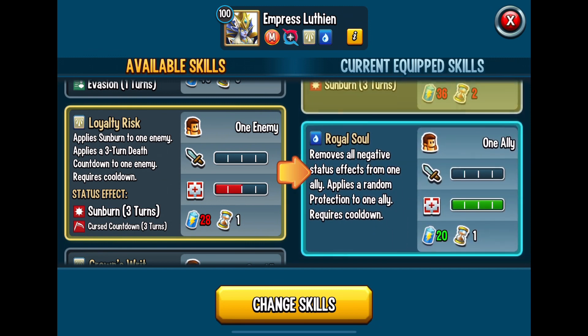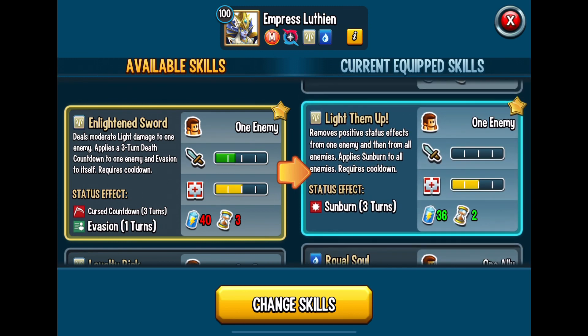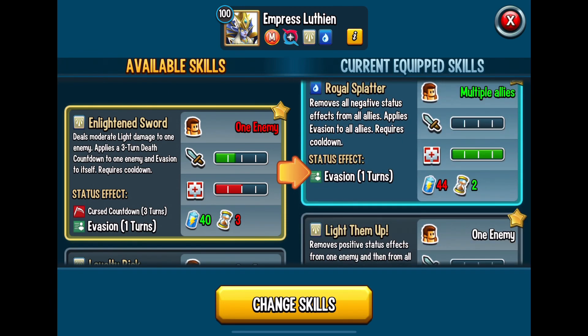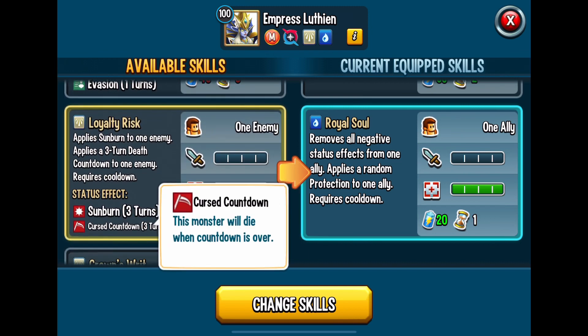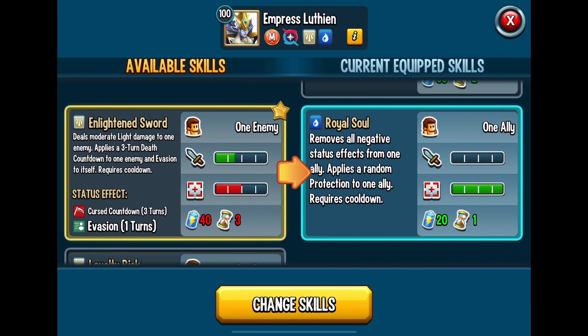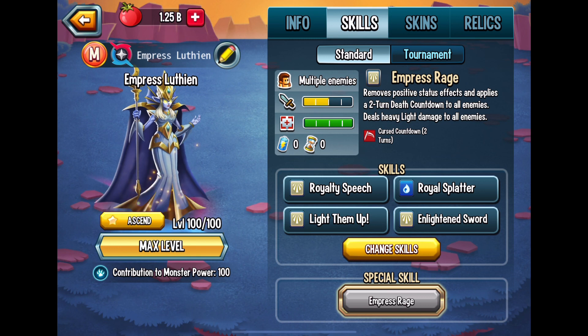I like the removal of positive effects from the other team, and I also like the three-turn death count as well as evasion — those are the ones I really like about this monster. This monster is also very eye-appealing, so you get that to go along with the skills: removing negative status effects, removing positive status effects from the other team, along with evasion and the countdown to death. I think this is a monster that you should have.